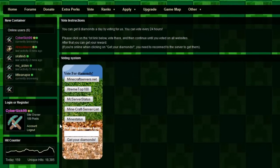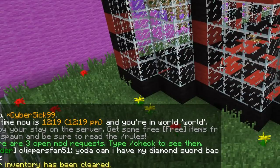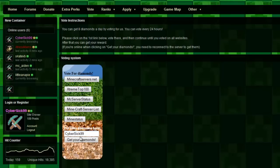So this is how easy it is. Once you have voted then you can go to here, put in your username — cybersick99 — now I'll go on the server, clear up my inventory and show you guys. I have a clear inventory, so I'm going to go here and get your diamonds.